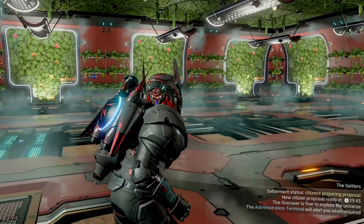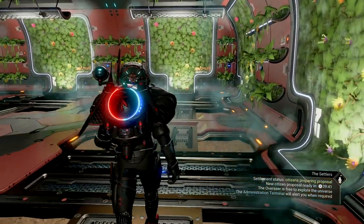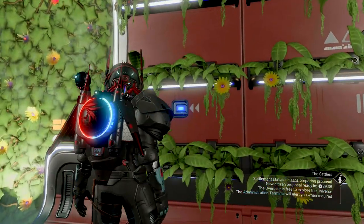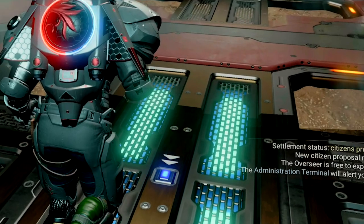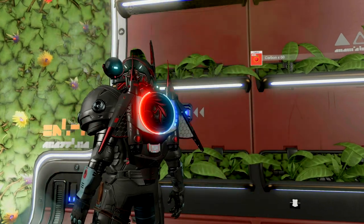Number one: those fancy new garden rooms you're putting in your freighter? Well, they might hold some spots for your plants, but they themselves have the gift that keeps on giving. Take a look at their walls — see that blue light? Yeah, that's the same light that's on the floor panels, which allows you to harvest all in one click. Now you can snag a little carbon for your trouble.